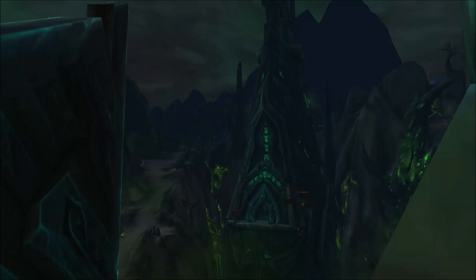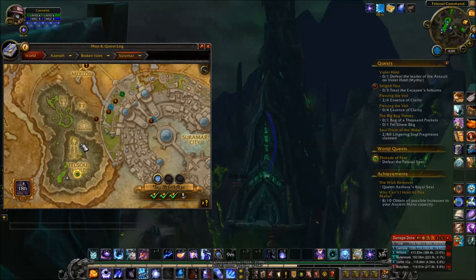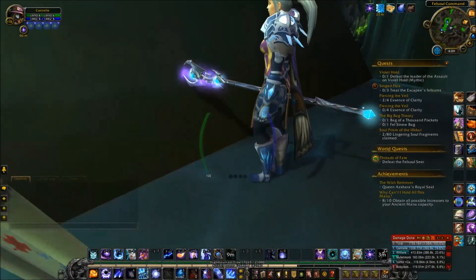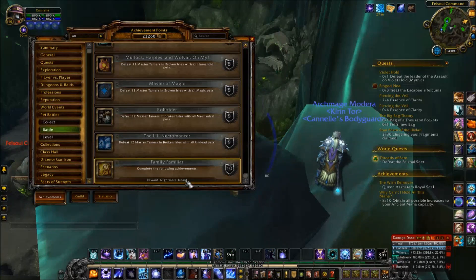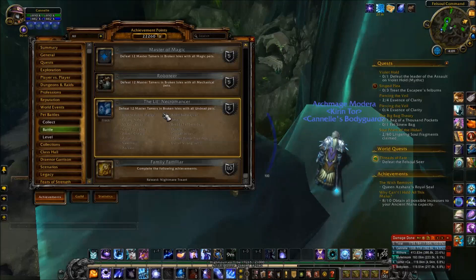Hello peoples, welcome back to another video for pet battle world quests. Today we are in Suramar at Felsoul Hold. Our opponent today is on the southern edge — it's called the Felsoul Seer. He's not part of the Family Familiars achievement battles, so you don't have to choose a specific team to fight against him.